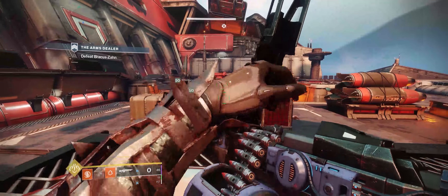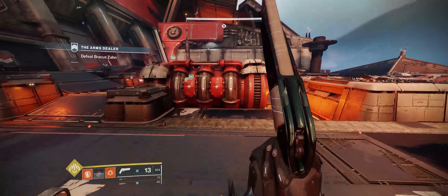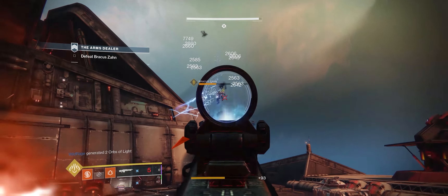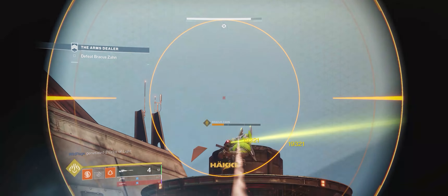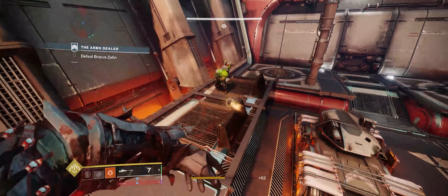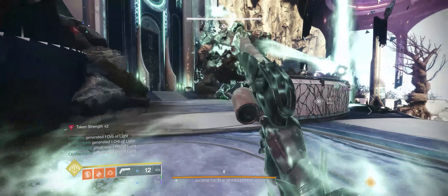As a side note, if the content you are doing features taken enemies, you should definitely put on an armor piece with a taken armament mod. With scavenger, reserves, and taken armaments, you can effectively just use Thunderlord as a primary. This is some of the top levels of fun for me in the game — wielding this immense power without any reservation for stopping. The defining feature for PvE, since you don't really get to see it in PvP, is that it increases its rate of fire the longer you hold the trigger down.